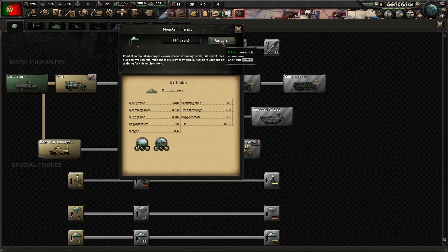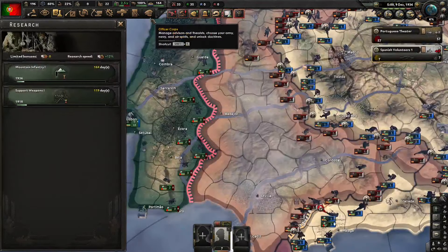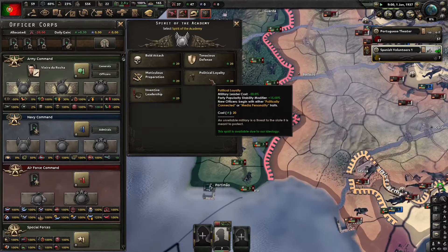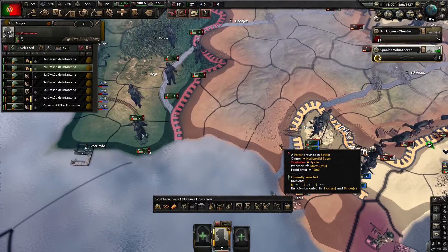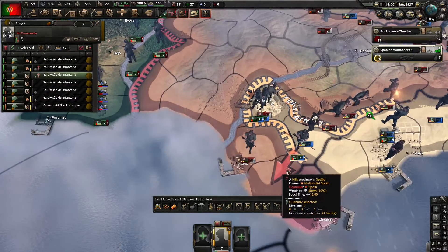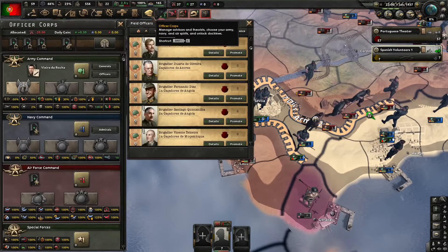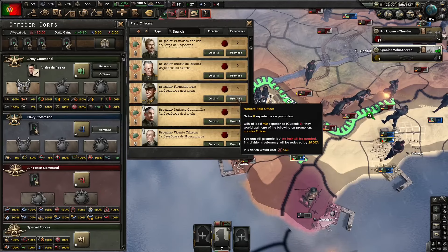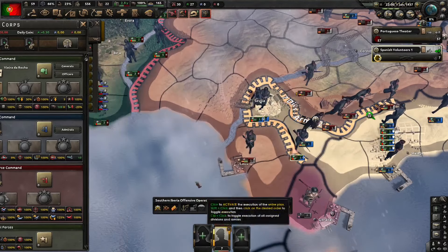Since we are fighting in Spain, the best thing we can do later is research Mountaineers and switch some of our forces to them — Spain is full of mountains. We have captured Seville, so we can now try to make an encirclement around Cadiz. We should also promote a general; Fernando Diaz will lead our volunteer forces in Spain.